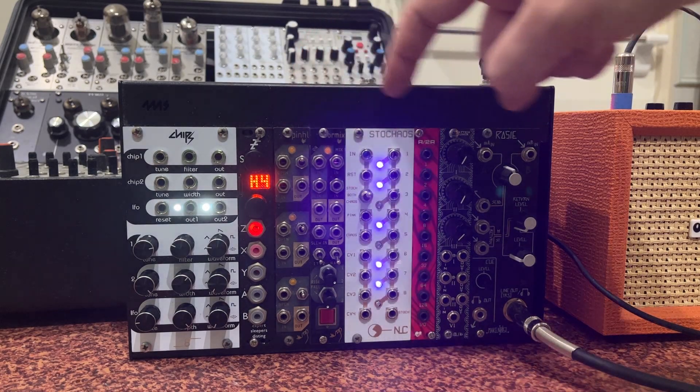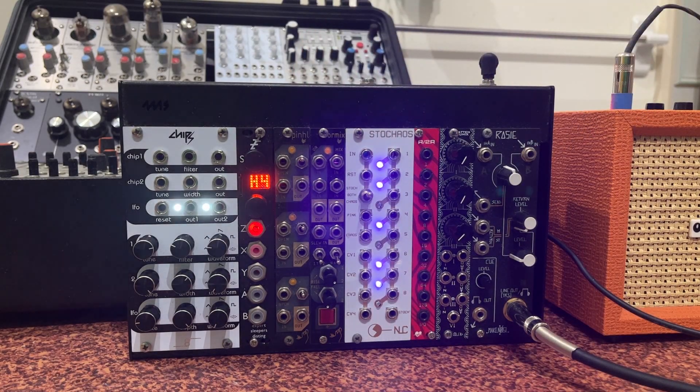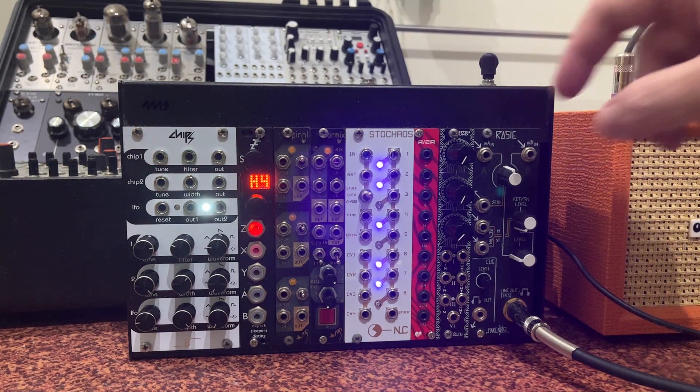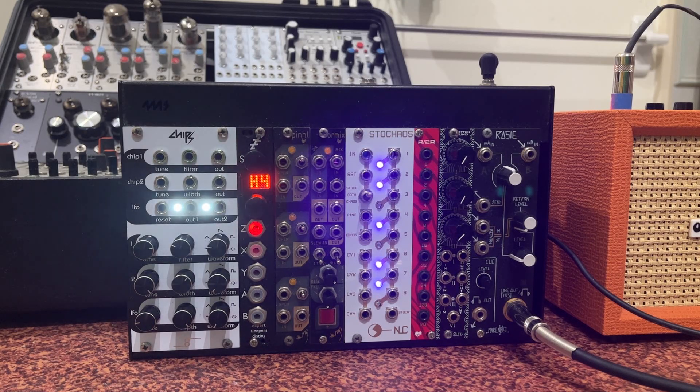We already had the passive Pinhole and the passive R2R which we talked about before, and we still have the powered Chips, the Disting Mark 4, and the Rosie, all covered in the last video. In today's video, as always, I'm just going to try and cut all the junk. If you want to know why the Woggle Bug didn't work and why I removed it, I'll make another video on that topic some other time in the same playlist. I want to stick to the topic of each video and move quickly.